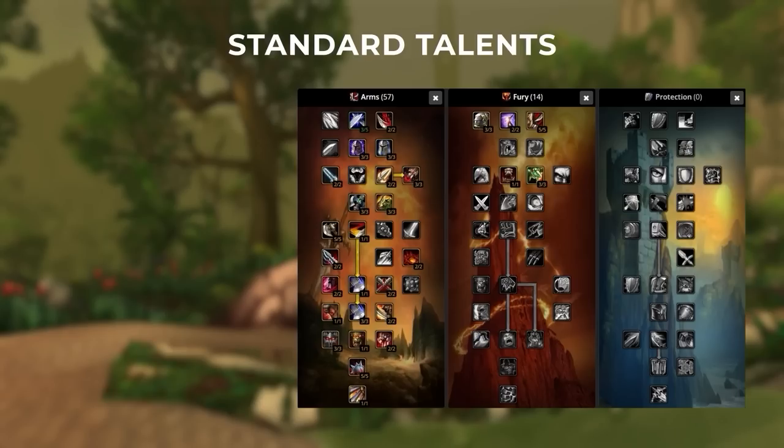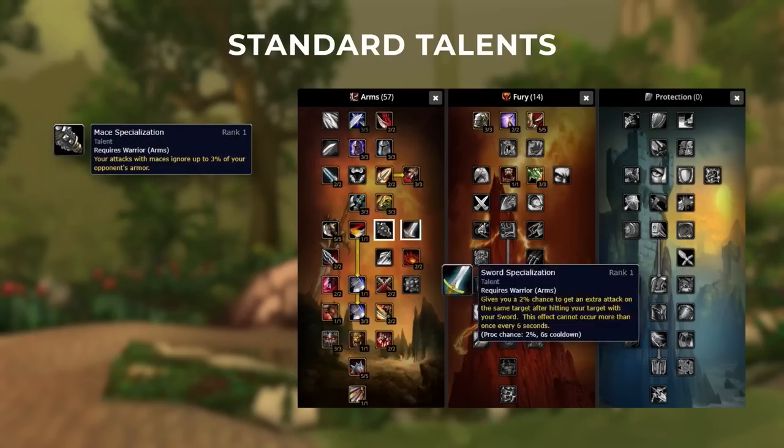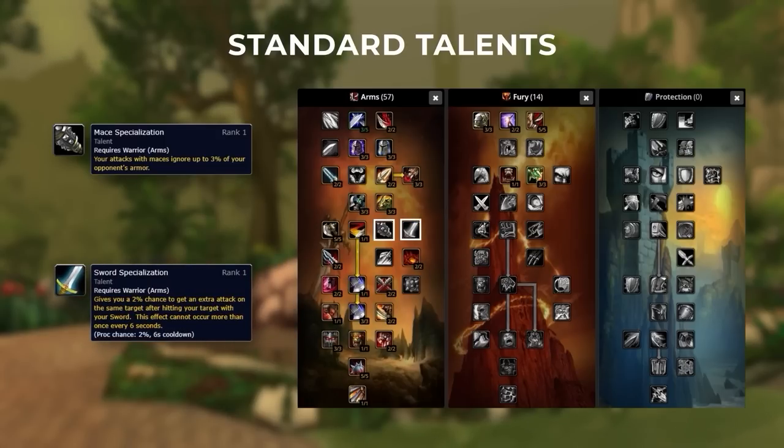You should also be aware of your weapon specialization. Choose between Mace, Sword, or Axe spec according to the best weapon you have. Your best-in-slot weapon in season 5 is Betrayer of Humanity, leading to an Axe specialization which is also the best DPS increase of the three. Mace and Sword are still good alternatives depending on weapons received from dungeons and raids. Note that Mace spec was changed from a random stun effect to gaining armor penetration — a nerf overall, but most players will be glad the mace stun is gone.